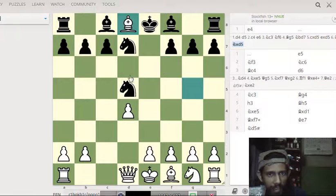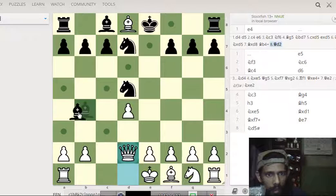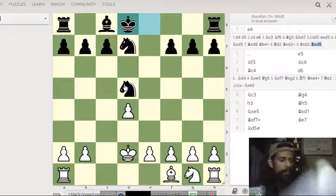You take the queen on d8, then there is a nasty check and white must give up the queen. Black takes and takes, and white is down a piece. The knight trade was the key profit for black. This was the Elephant Trap.